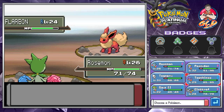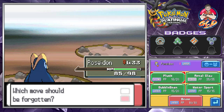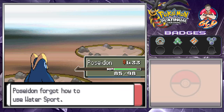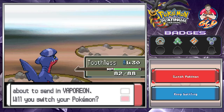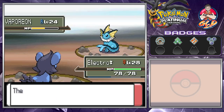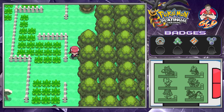This guy has Eeveelutions, so let's go with Glaceon. I already knew what we were going into. Let's take on Jolteon with Toothless — let's go with Return, and just like that level 30! Here comes Vaporeon — let's go with our secret weapon Electro Star, Shockwave for the win again. It never misses. I really really wanted to use Roserade and Togekiss.